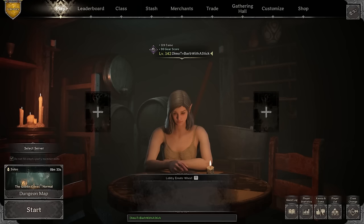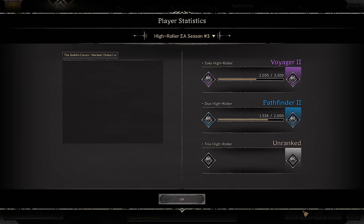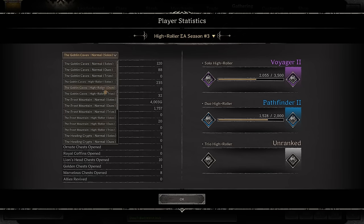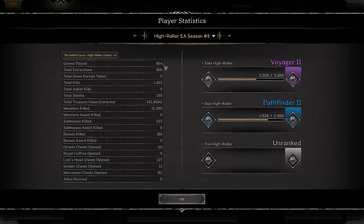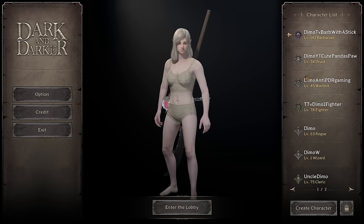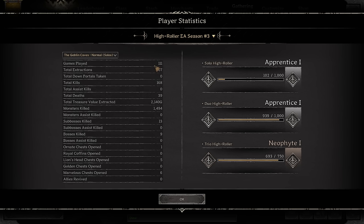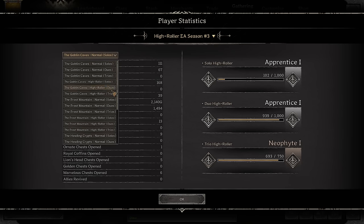For people concerned about my stats and thinking I never die: in Normals I died 32 times on my Barb. In High Roller: 864 games played, died 300 times, killed around 1,400 people. Stats aren't great by any means. My Rogue stats on the other hand are absolutely horrible — 111 games played, 67 extracted, 168 kills, 40 deaths.